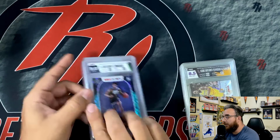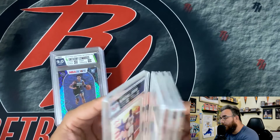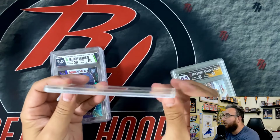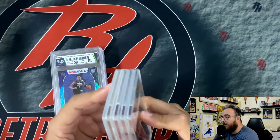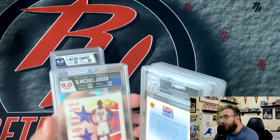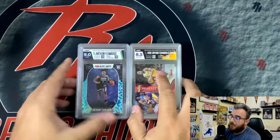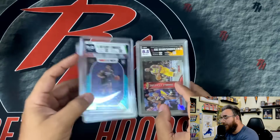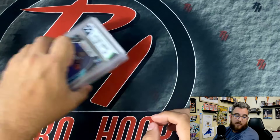However, I still have this Jordan that was kind of bowed — it was the really bad one. I haven't made a big deal about it. I could call HGA and I'm sure they'll re-slab it for me in the new slab. But since they switched over to this new polymer, I haven't had any issues with bowing of any slabs.